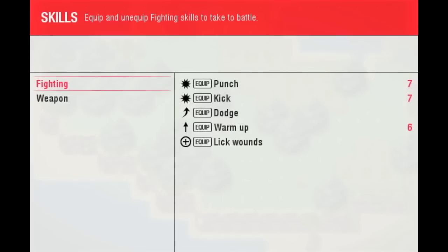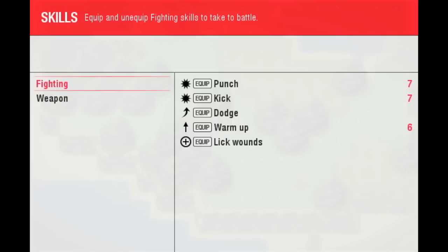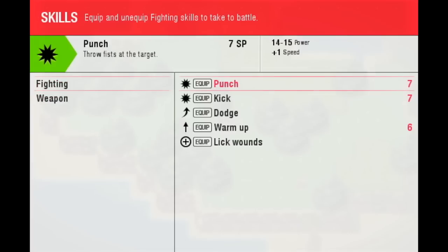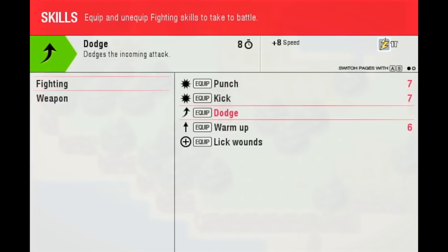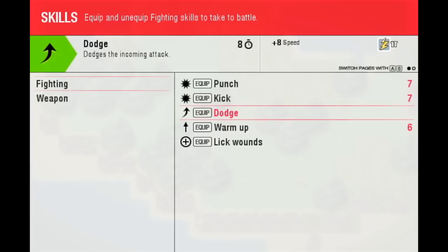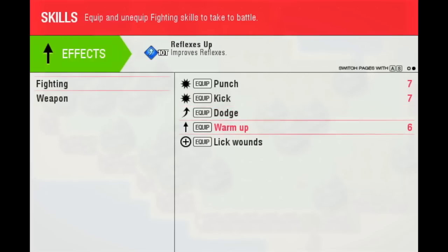In the skills section, the layout has also changed. You can see the description changing on the top as well, and these have a green background. We can go to the next page and see what the effects are. You could do it before, but now it's much clearer what I'm showing you here.